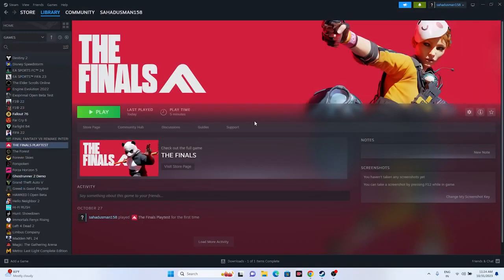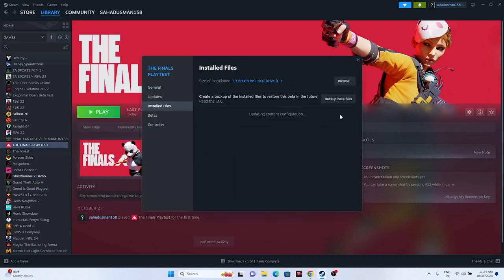The last step is to verify the integrity of game files. Right-click the game, go to Properties, then Installed Files, and click 'Verify Integrity of Game Files.' This will cross-check every single game file, and if any files are corrupted or missing, those issues will be fixed automatically. Try launching the game afterwards.